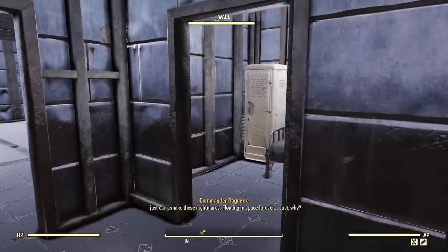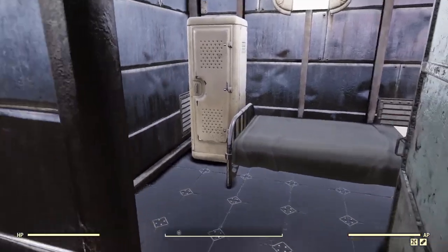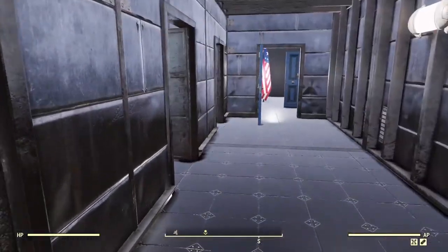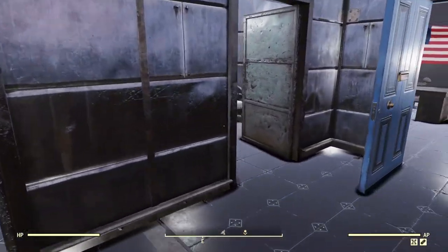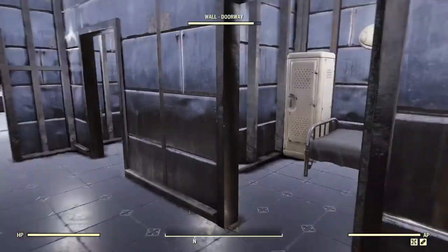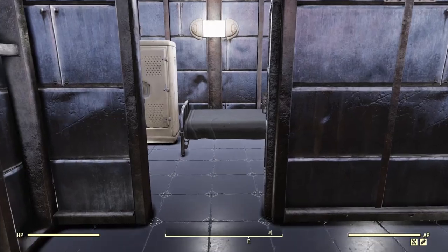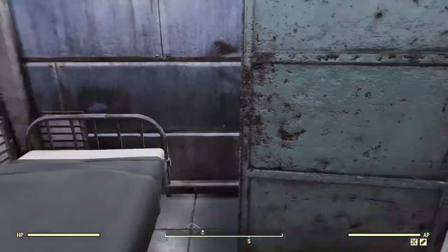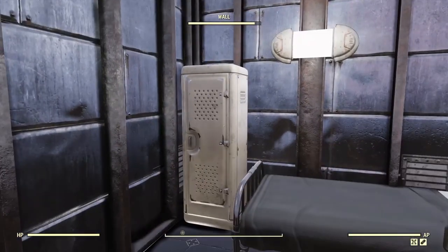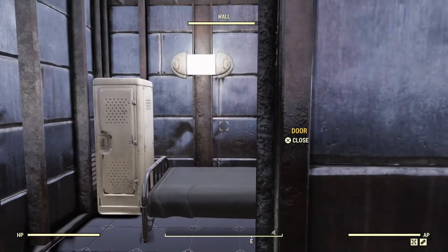Here is the barracks area — not exactly barracks, more just where the beds are. This facility isn't supposed to be a proper base for troops; it's a small reconnaissance facility, so everyone here is an officer with their own room and a locker where they keep their weapons and clothing.